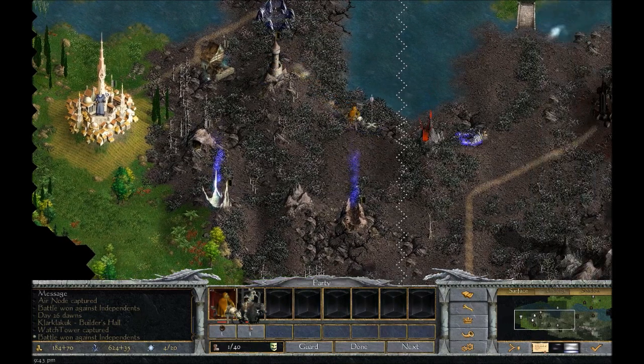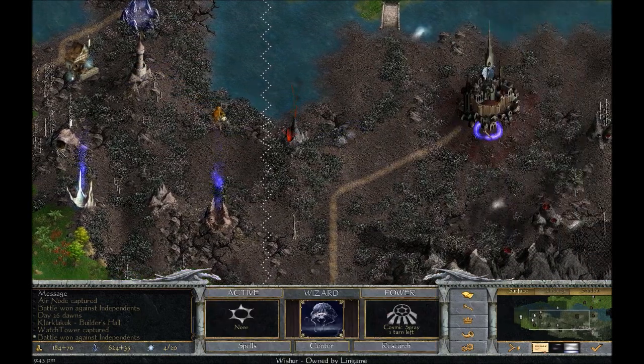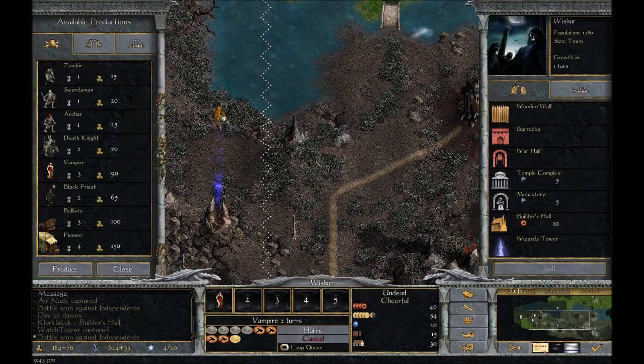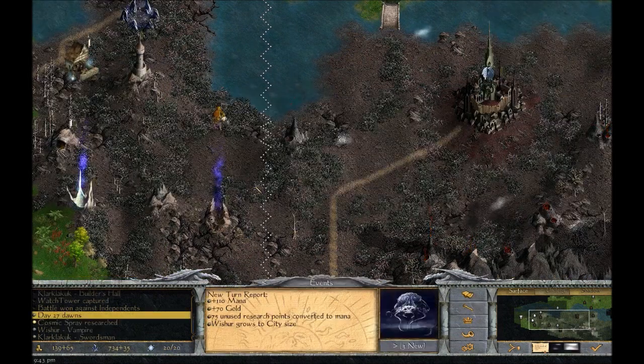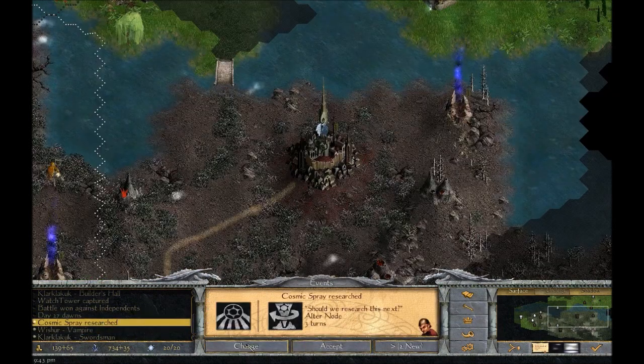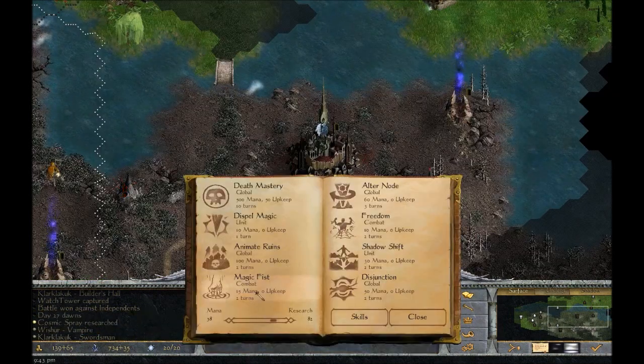We are going to pull back though. We're going to need an army — more vampires. Cosmic spray research — give me a summon! Come on, I don't need this, I don't need any of this. Still no summon.